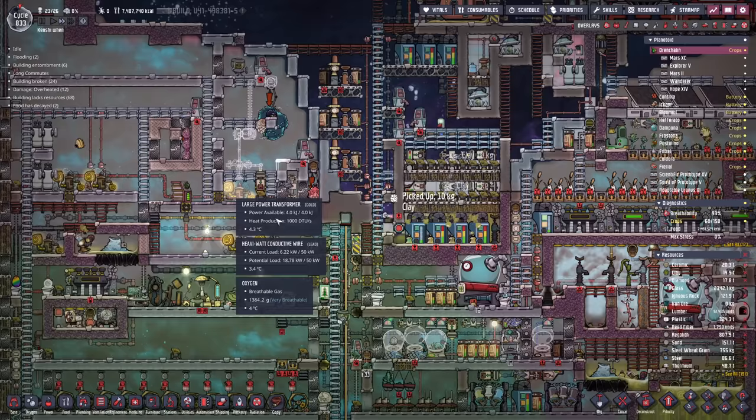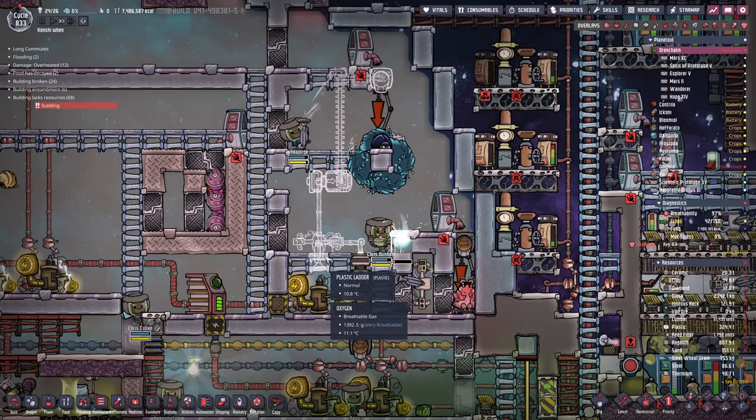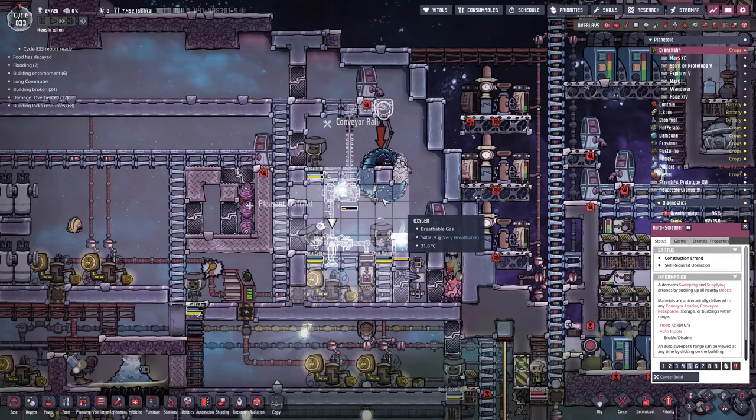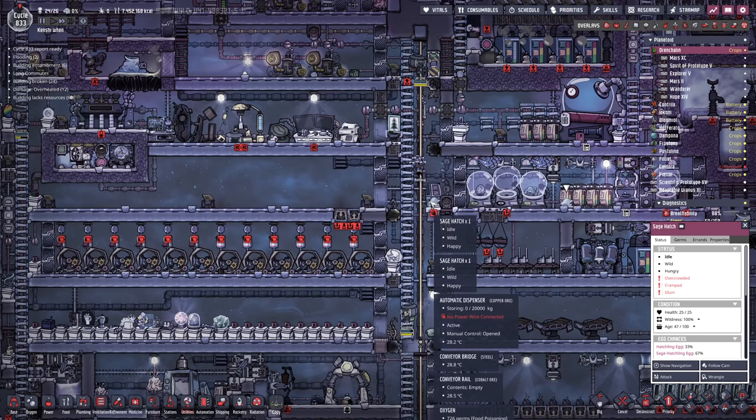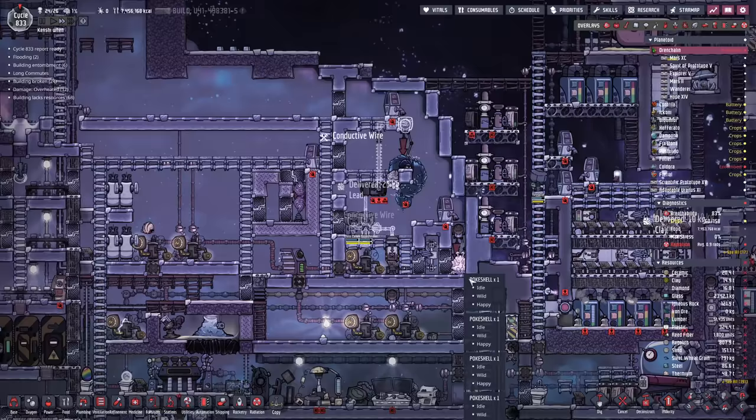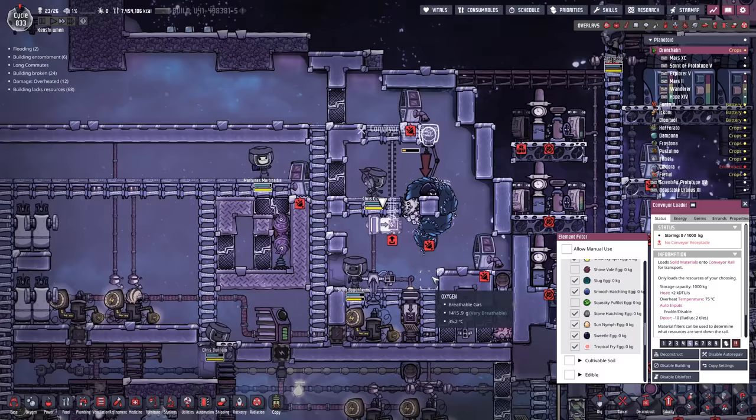One other thing that needs automation before we can leave this planet - eggs from up here. These keep dropping eggs down to this section, so we're going to stick in an autosweeper. It'll collect any eggs that fall off and dump them right back on top. This is our wild critter farm - we keep some reserves in case we ever want to retame something, like wild dreckos or sweet larvae. If we set this to all eggs, it should automate that procedure perfectly.